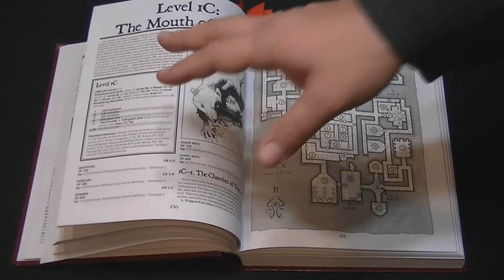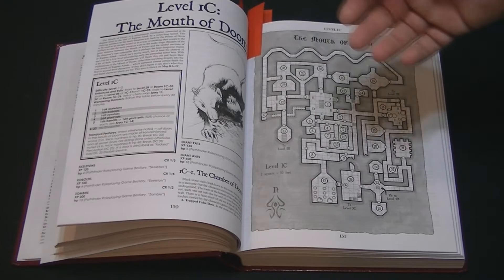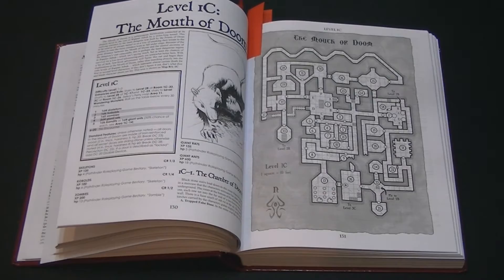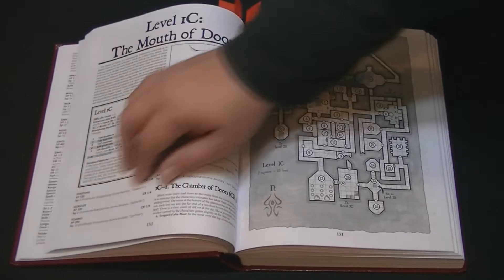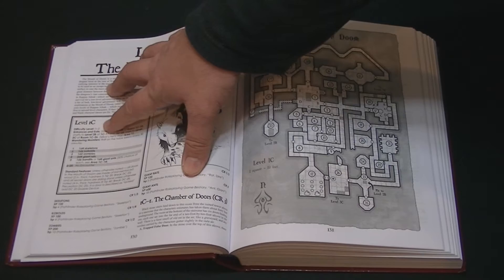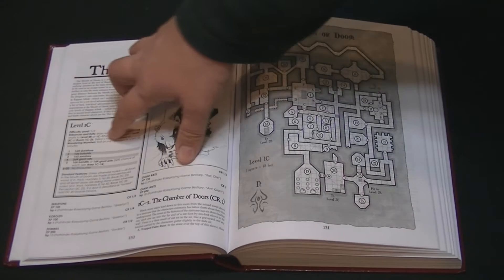One of the very first things players will encounter via the most common entry is a trap that can very well kill them all on their very first visit. Rappan Athuk is very, very difficult for first-level adventurers — you can't really start at level one. You need to get your party to at least third level, more likely fourth or fifth, before you take them to this dungeon.